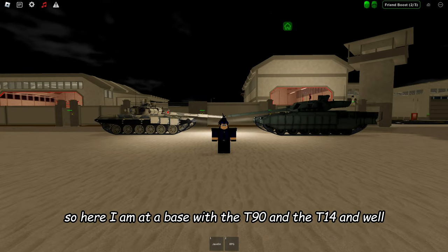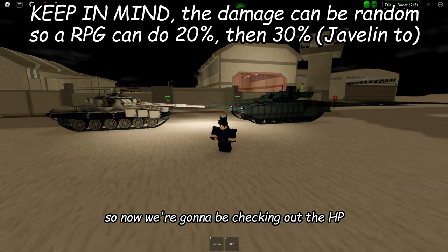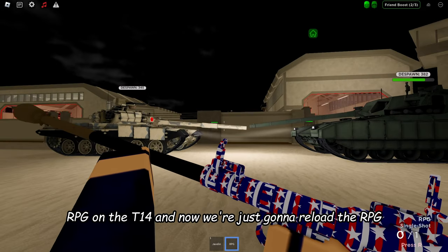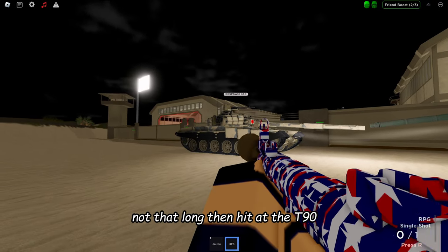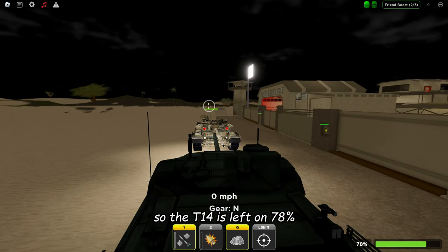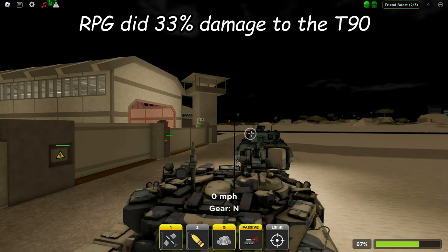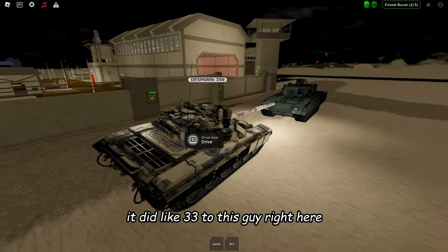Here I am on the base with the T-90 and the T-14, both at 100% HP. Let's test the RPG on both of them. RPG on the T-14 — the T-14 is left on 78%, so the RPG did just around 20-22% damage. Now hitting the T-90 — it's left at 67%, so the RPG did about 33% to the T-90.